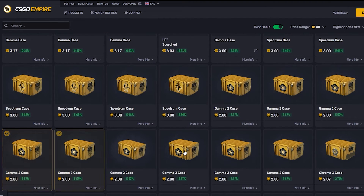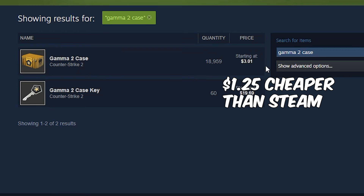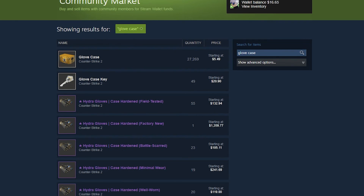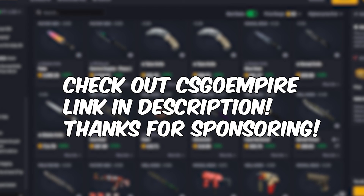Empire has an absurd amount of cases listed usually. I guess people just like selling them because they have them sitting around in their inventories, and they're much cheaper than Buff by like 5% minimum usually. So if you want to just get cases like that, it's the best way without doubt and very easily the cheapest place I've ever seen cases. Even if you don't like the cases and want to unbox other ones, you could just buy a bunch of them, sell them on the Steam market, and it's much better than just flat out depositing money into Steam. So be sure to check out Empire with that link in the description. Good luck on your case opening, and I'll see you guys in the next one.